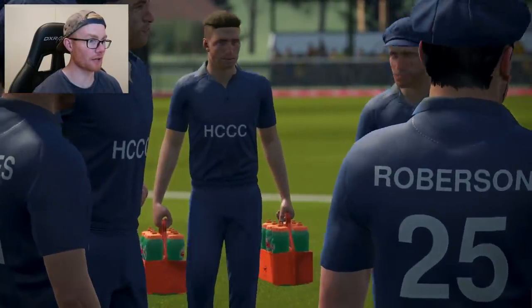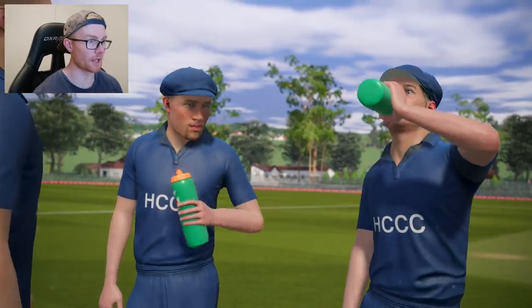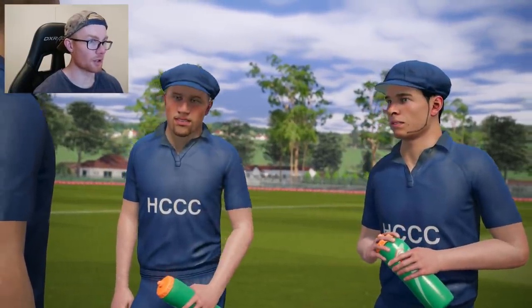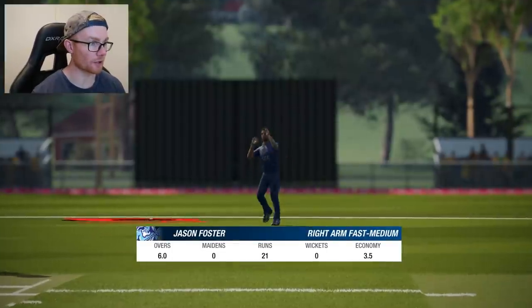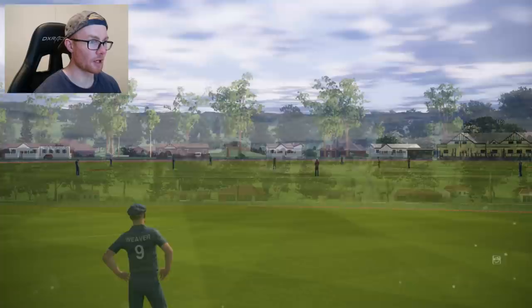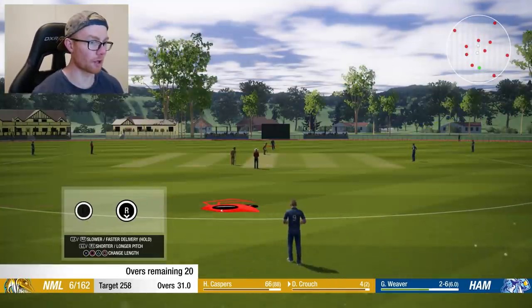We've got a cutscene of Twelfth Man bringing out the drinks - that's fantastic, that's awesome. The Gatorade bottles sponsored by Big Ant - that is awesome, extremely lifelike. Definitely see that happen in club cricket. And it looks like Foster is about to bowl - they're just bowling us through here because we're bowling well.